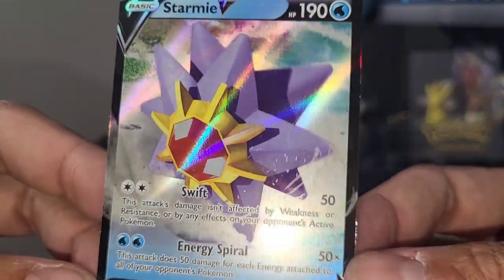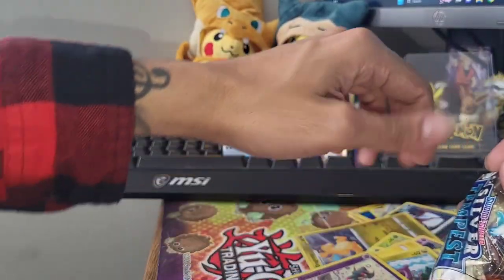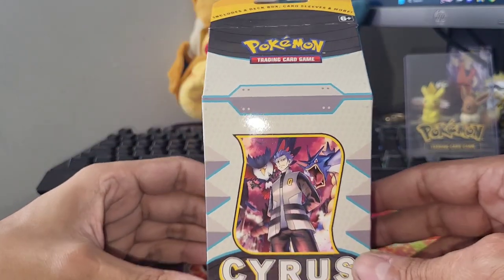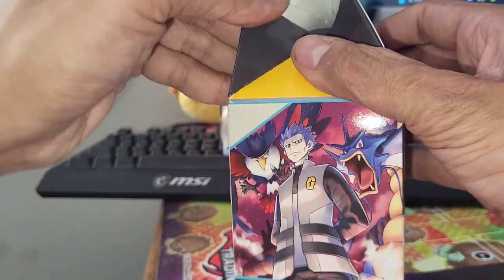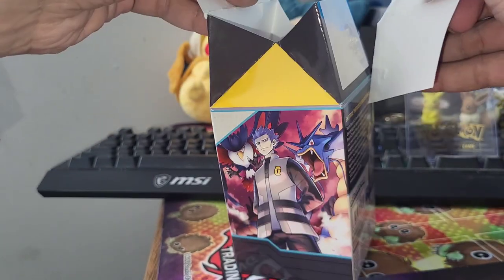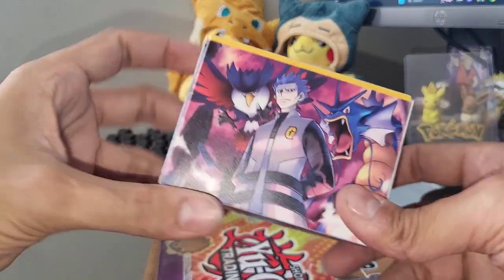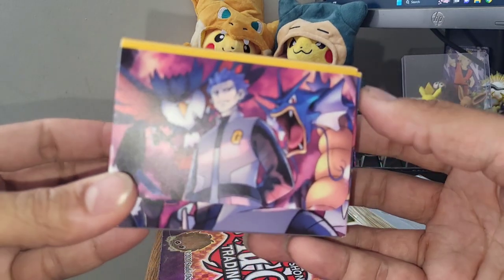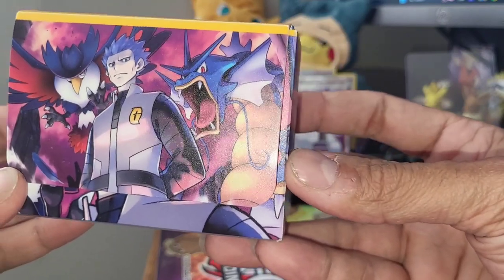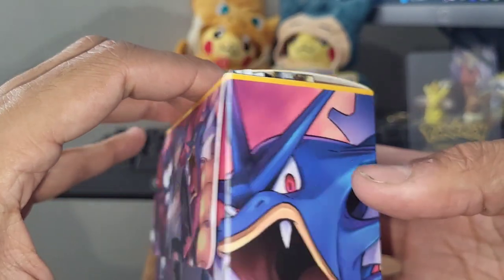Only the Starmie V out of the packs, guys. That is kind of unlucky but that'll happen in Pokemon. Hopefully the Cyrus box can make it up with some big pulls. Let's clean up and get right into that Cyrus premium tournament collection box. Time to get into the Cyrus box - I'm excited to take a look at this promo and compare it to the Clara one. Wow, look at this deck box - it goes hard. We got a Honchkrow and Gyarados - that Gyarados looks ferocious.